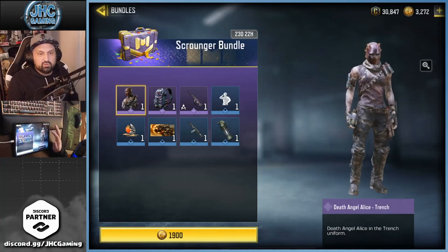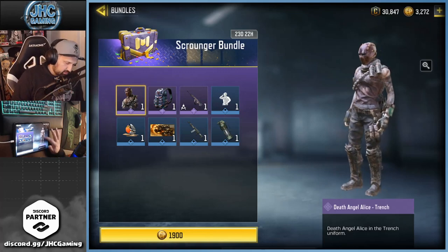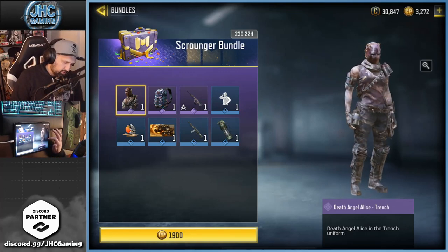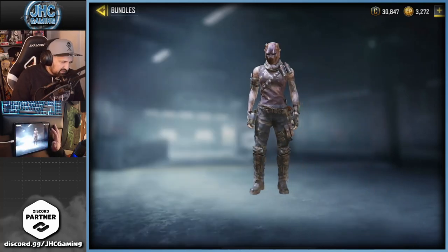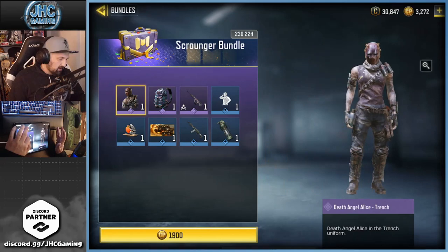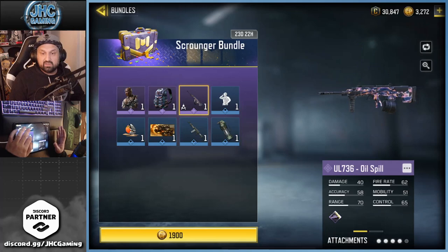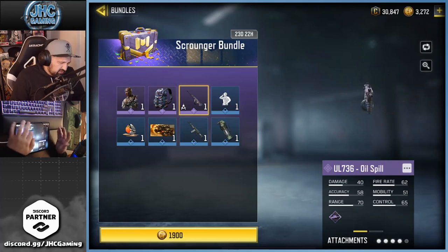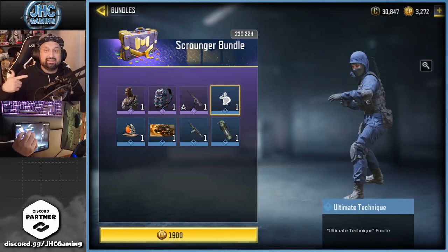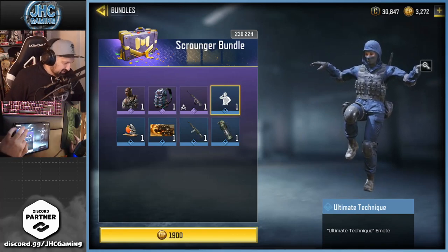But today this is the one you're looking for — the Scrounger bundle — and it's Angel Alice back in the store guys, the Tarant skin. The first one had the blue mask, the second one had the maroon leather style mask. For real, this is a nice skin and they reworked the voice on that one. We also have the Oil Spill backpack. I'm gonna show you some gameplay today with the UL 736. Ultimate Technique also re-released — super nice emote if you like these.